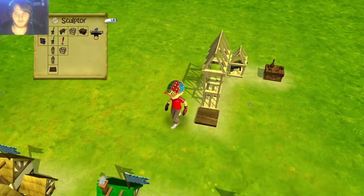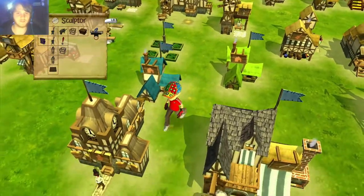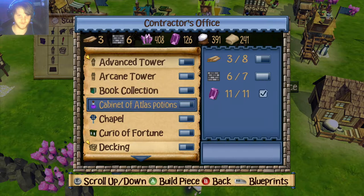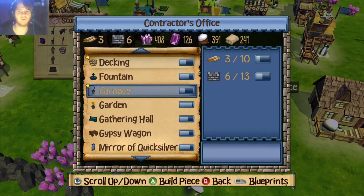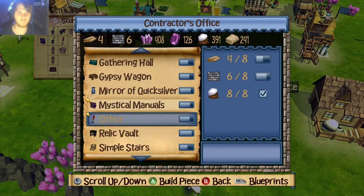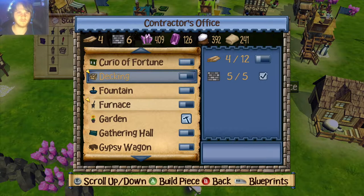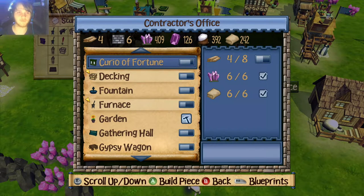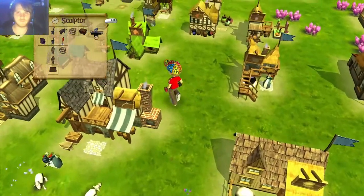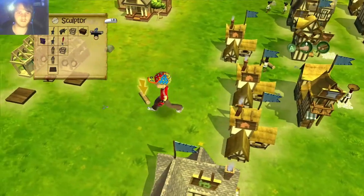We gotta build the town. I should really knock all this stuff down and try organizing it a bit. There's a furnace — so I need one of these, two of these, two of these, one of those, I think. I'm gonna have to go start punching trees because we've got none of that.